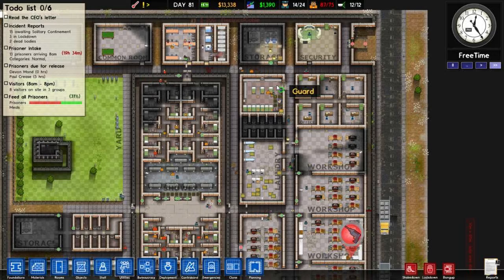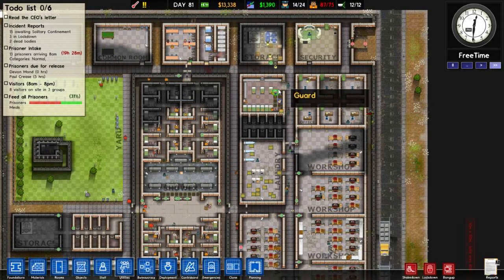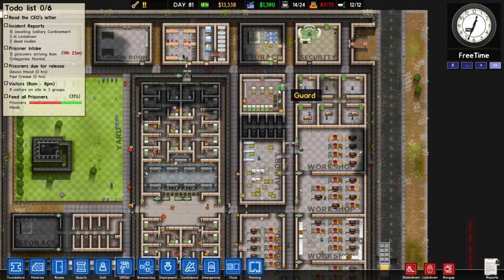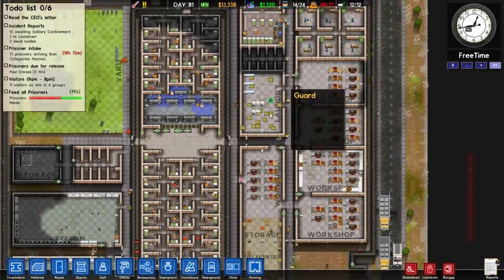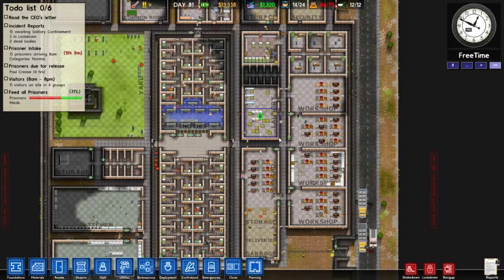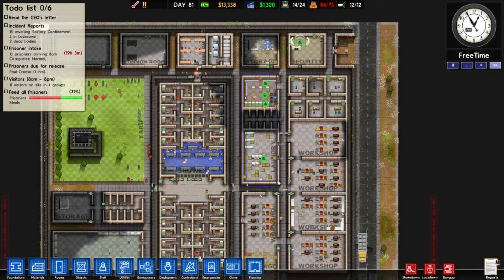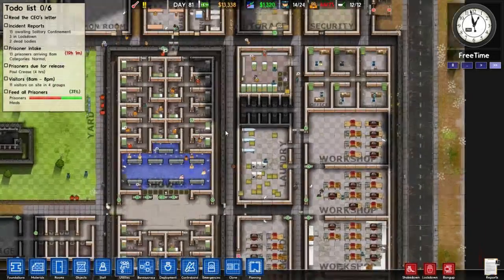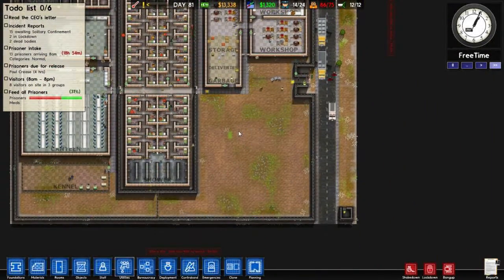Holding cells are all the way up here. That's bad. I need to reformat this. What if I put holding cells here, and then move — just switched it, just like this whole building, completely do a vertical switch on it. I really don't know.